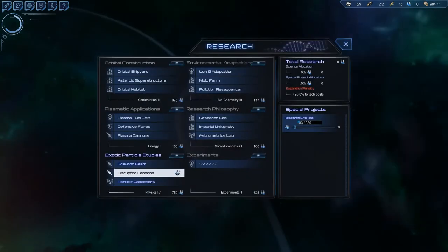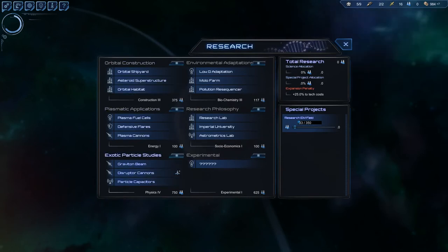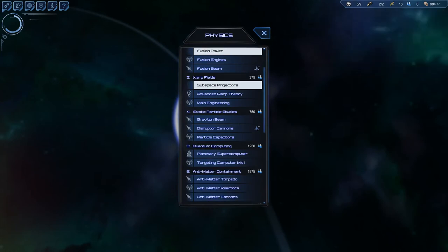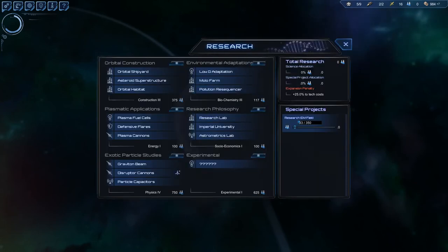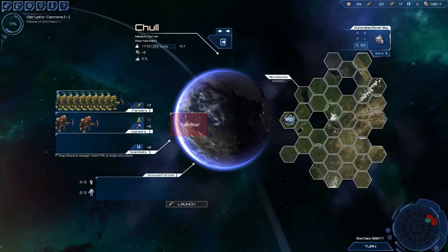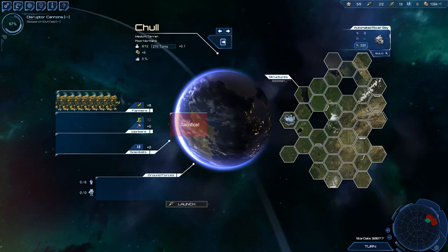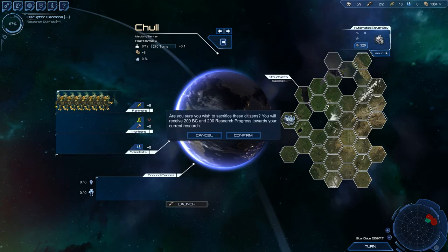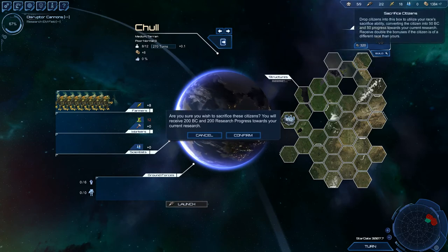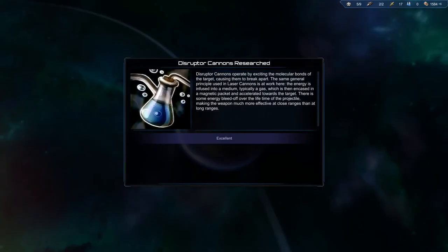Next we go for disruptor cannons. And look at this — we've put in more than 10 of them, so we're getting 200 BC and 200 research. I think sacrifice is the best thing you can ever do.